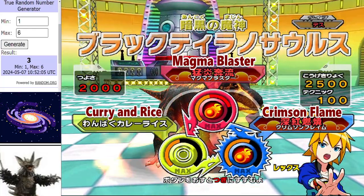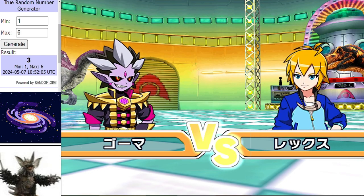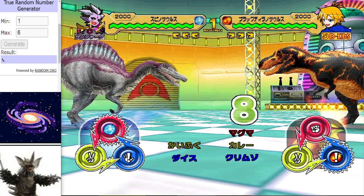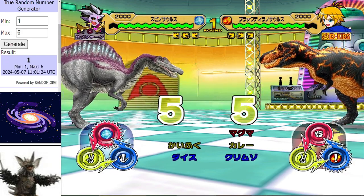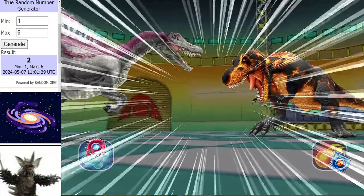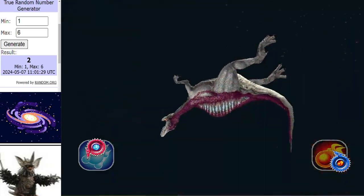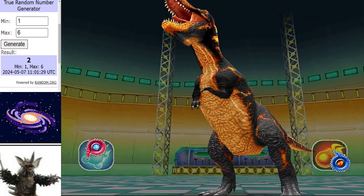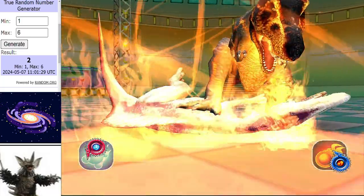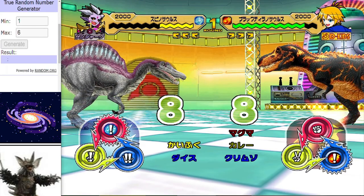In the blue corner for Tyron King we've got Black T-Rex. Tyron King suffered defeat to Shindominus in Round 1 and is looking to get another win on the board here in Round 3. They click the rock just in time — that's a tie. And that's a crit from the Black T-Rex. No crits from Spino this time. Black T-Rex is having none of it. Don't botch the Crimson Flame — and it's done. Not the start that Ur would have wanted. A massive hit from Tyron King.